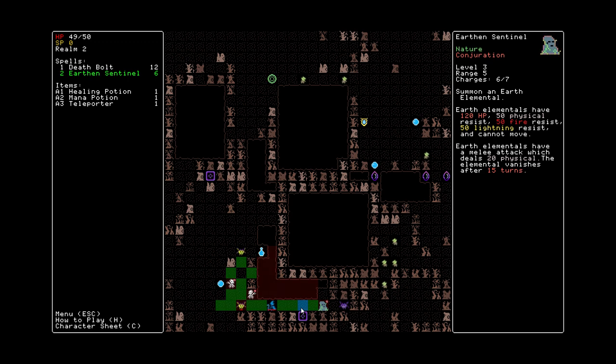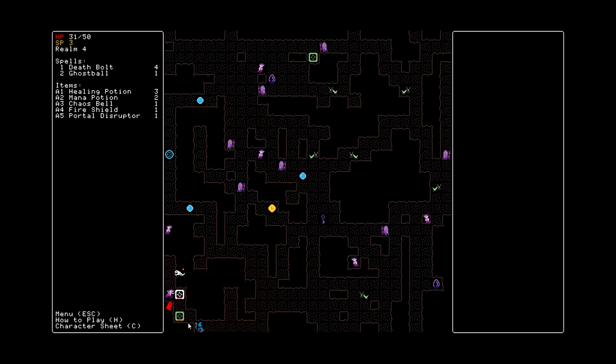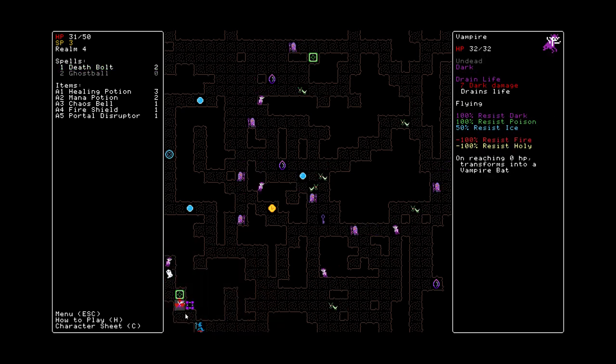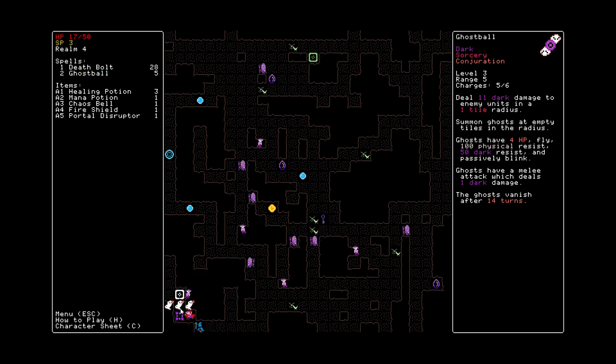The minion is unfortunately on a timer but it usually lasts long enough to justify its existence. If the creature that dies was a flying unit in life, then you get a flying skeleton. Ghost Bull is the next necromancy spell and it deals dark damage at the target as well as summons a bunch of ghosts on the empty tiles around it. Ghosts are weak with only four hit points but they have immunity to physical damage and resistance to dark damage. They can blink around and deal one dark damage with their attacks, though they're on a 14 turn timer.